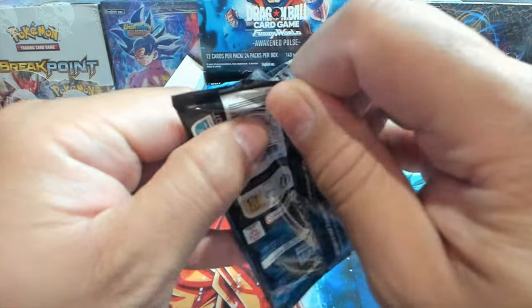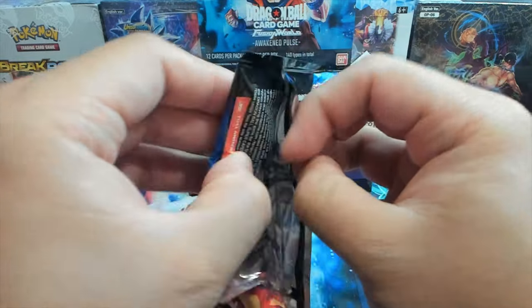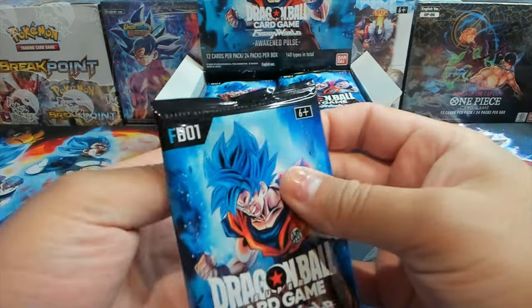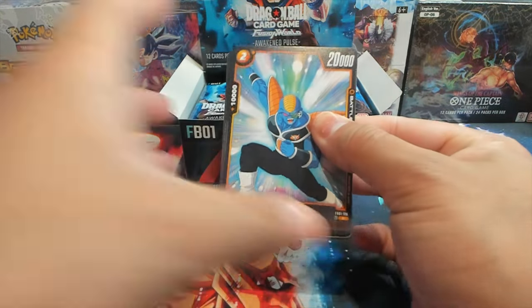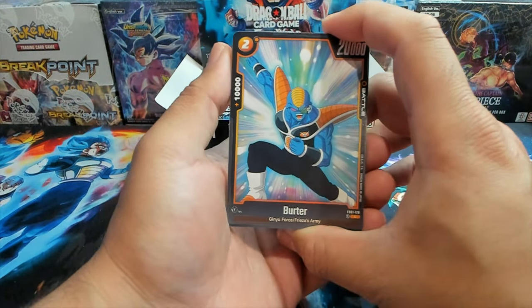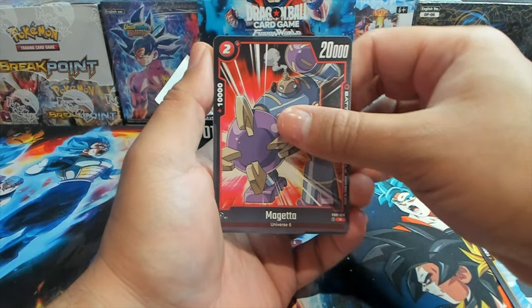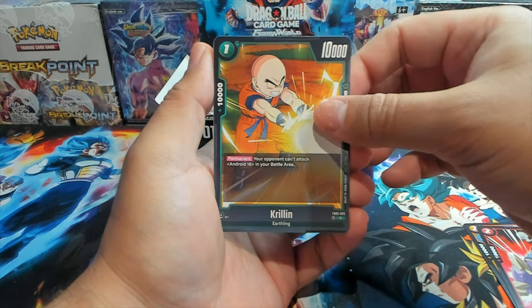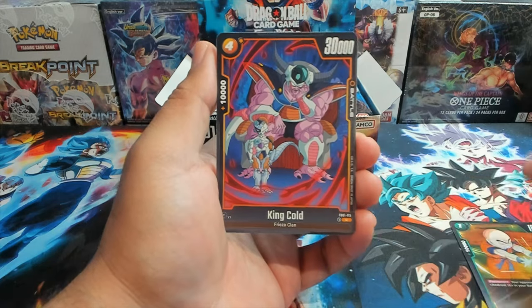We're not going to be giving out the code cards because I do play the game and I need more packs to be a bit more competitive — I want to hit that God rank. But yeah, let's just dive in. We have a Krillin, King Cold, Son Gohan Childhood.